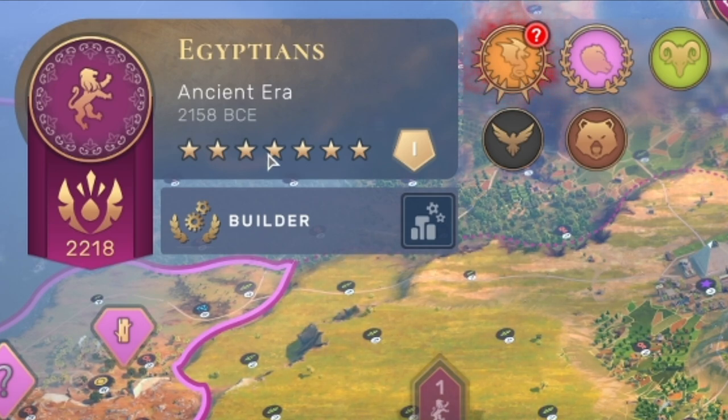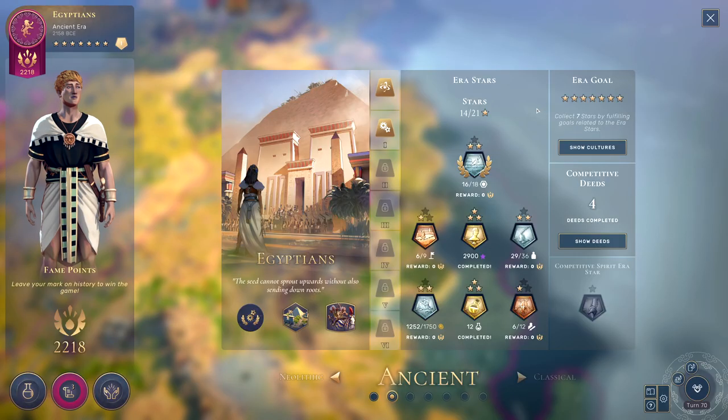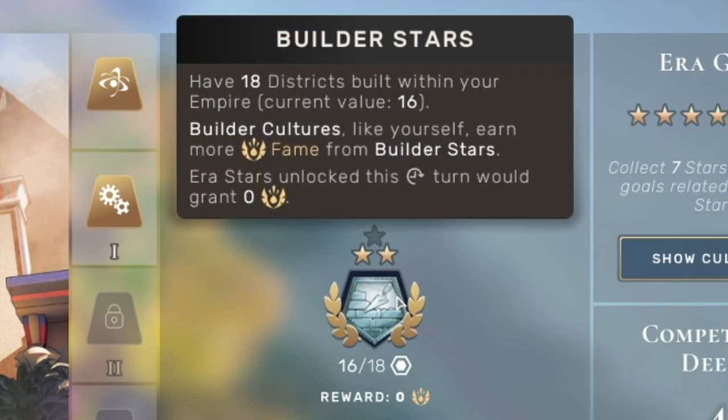The exception is the Neolithic era, in which you only have to get one of them, and in that era it'll show you what you need to do here. If you're wondering how you can see what you need to do to earn these stars, you can come to this screen and then hover over any of the icons, and you can see that it will tell you what you need to do. So for example, this Builder Star — we need to have 18 districts built within our empire, and we currently have 16.